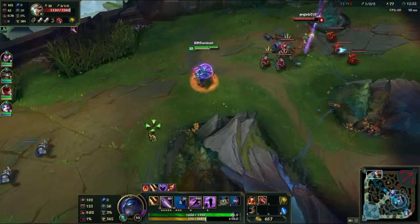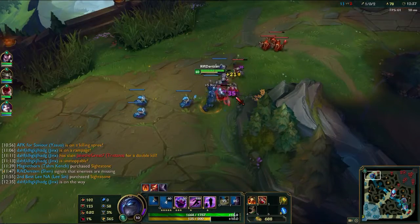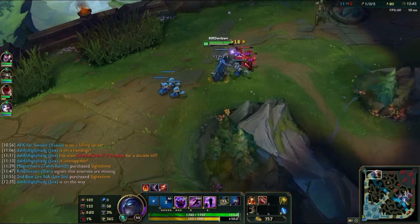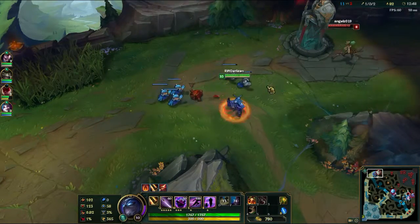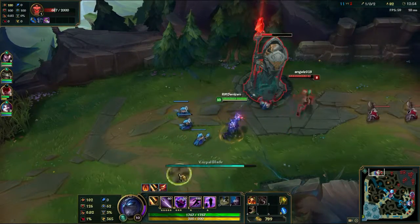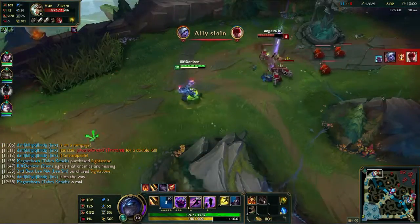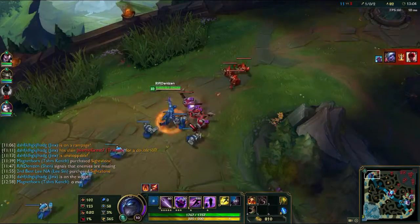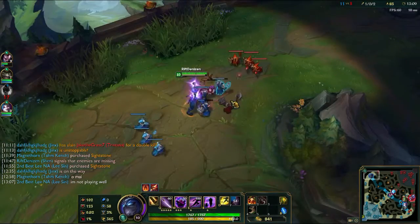In terms of masteries, I think I'm running 4-2-1 — since my job is primarily to tank, I'm going heavy in the defensive tree. And right here, Lee Sin is going to commit suicide. I could teleport in to try to save him, but it's just a waste of my ult. Down he goes. Lee Sin is not worth my ult, and he never will be throughout this game.